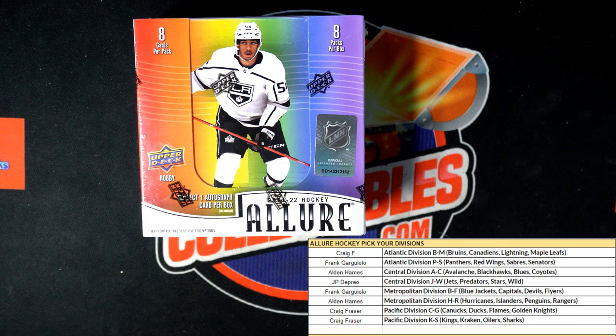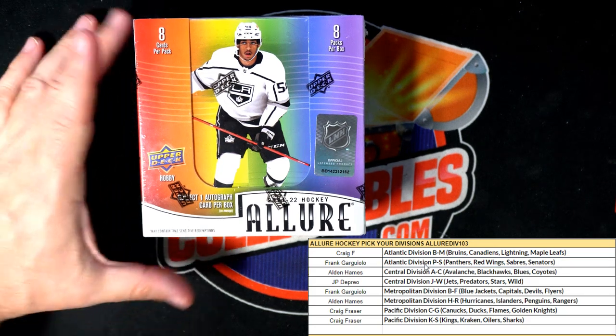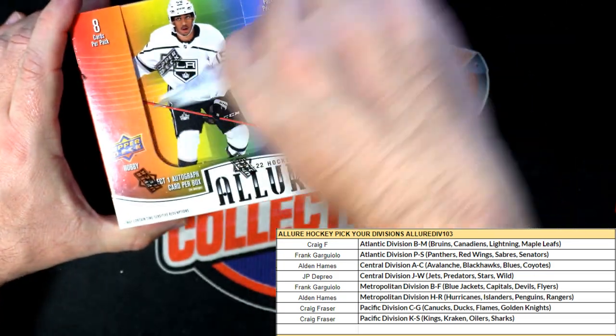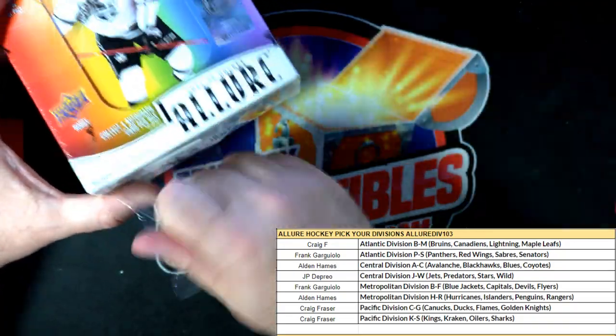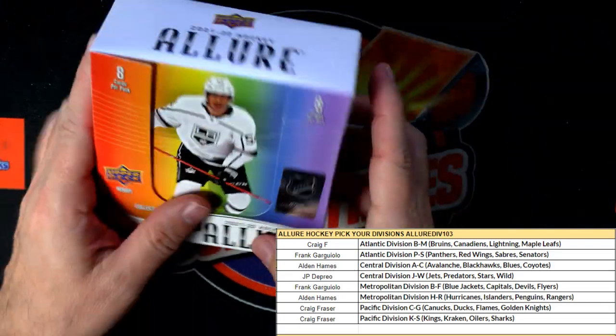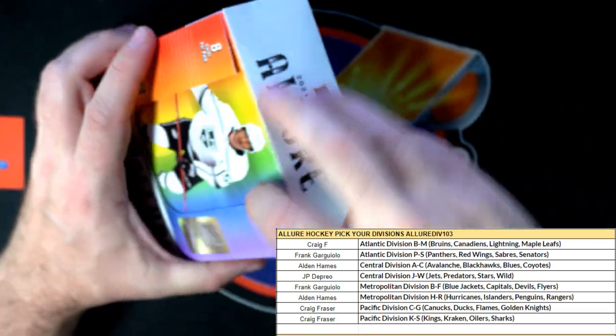This is going to be a Lure hockey break, divisions 103. Pick your divisions — box number is right there. Lure divisions 103, good luck guys, let's do it. It's going to be a good time, let's chop this one up. Good luck everybody.